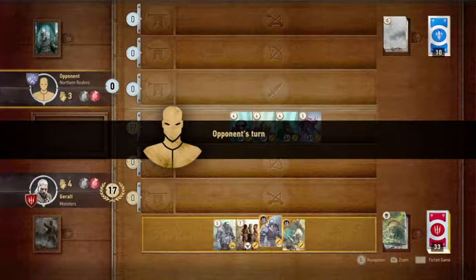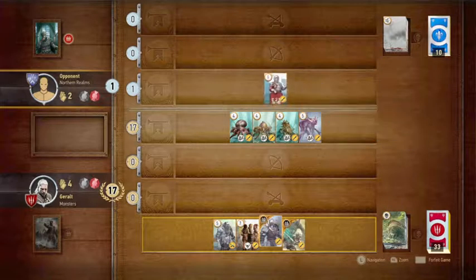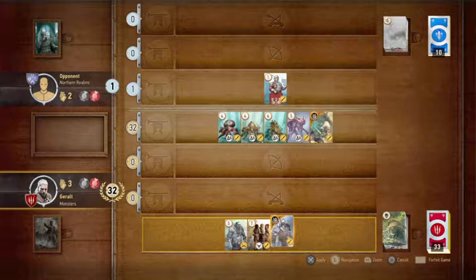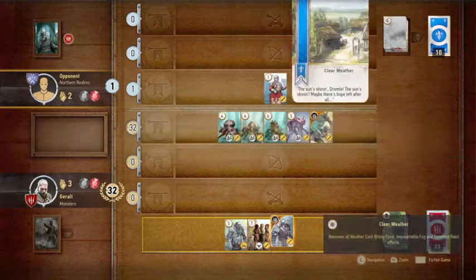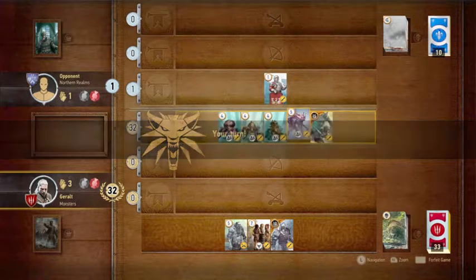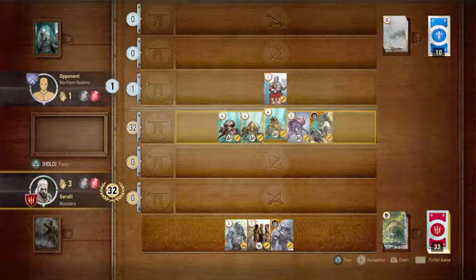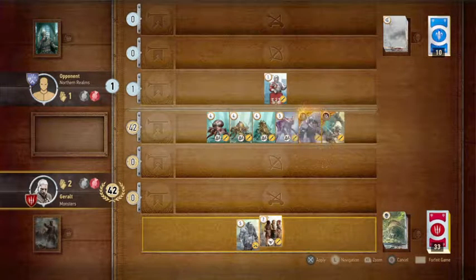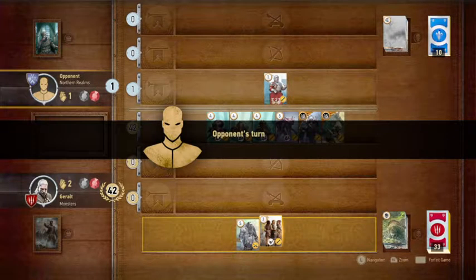The next video will be on the Scoia'tael — I have some cool builds for that. I think we're winning this one — 32 to 1. An important thing about Vampires: if your opponent Scorches, there's one bigger five-cost Vampire called Catachan, and the rest are fours. So Scorch would only take out the Catachan, leaving 16 points worth of four-cost Vampires on the board. Same with Arachas — they're all fours with one five-cost one. The five-cost acts as a protector for the muster group. The Crones have no such protection since they're all sixes.